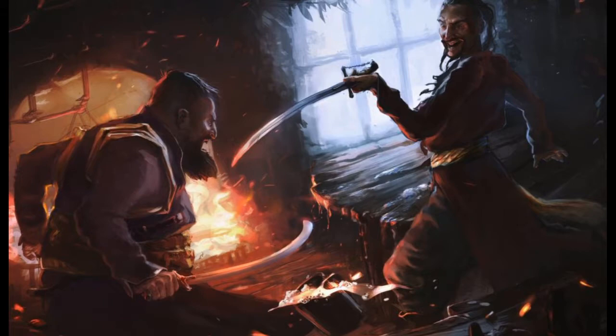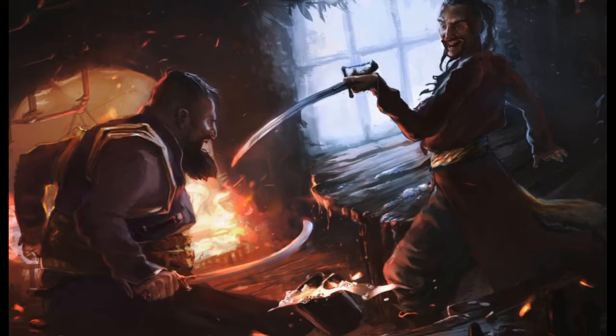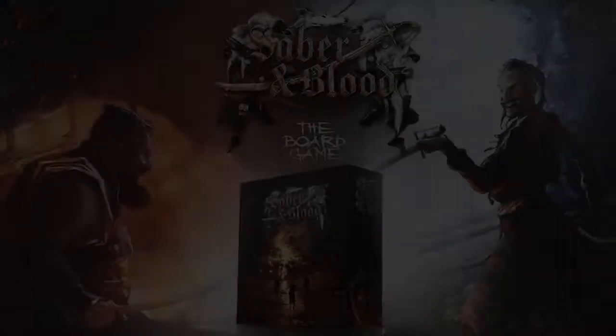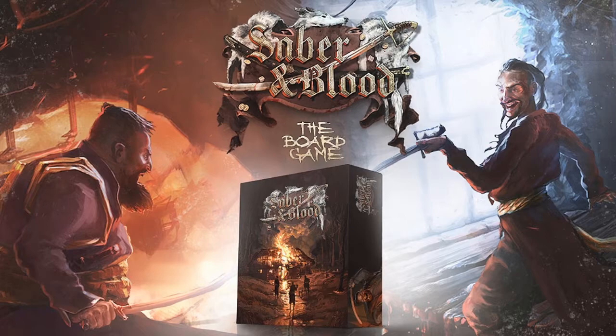Each player takes control of three characters and fights in a vicious battle to the death. Players control their characters on the board by playing cards. Each faction has its own unique deck, character abilities, playing styles, strengths and weaknesses — all of which are used together to strategically win.